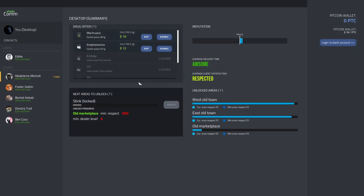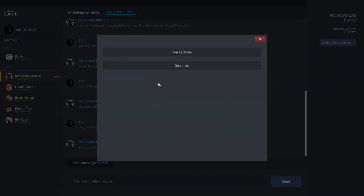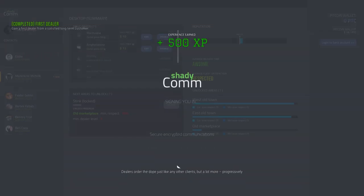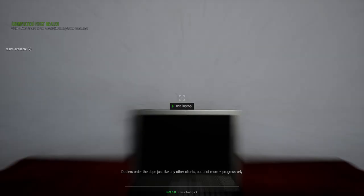Next up we're going to talk about how you can get dealers to sell underneath you. Dealers are going to come from long-term clients that you've had who are satisfied with you and are looking to get into the game themselves. Eventually they'll send you a message, and you'll just have to accept it, and they'll start selling for you. They're very useful because they'll buy from you in bulk, but at the same time they won't pay you until they've sold it themselves, so try to keep that in mind.